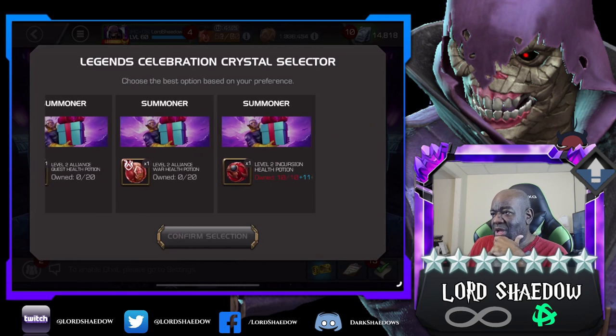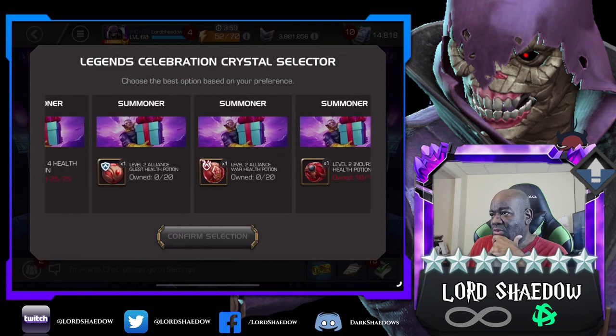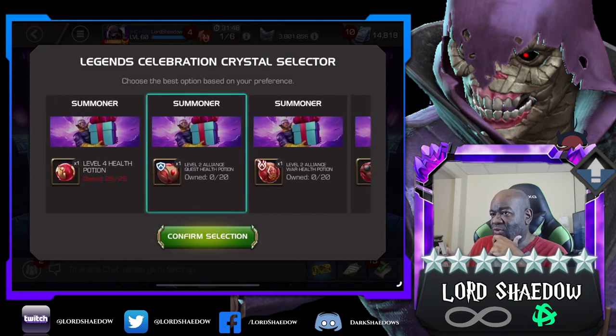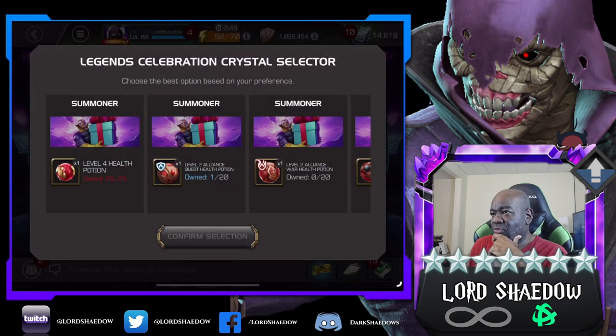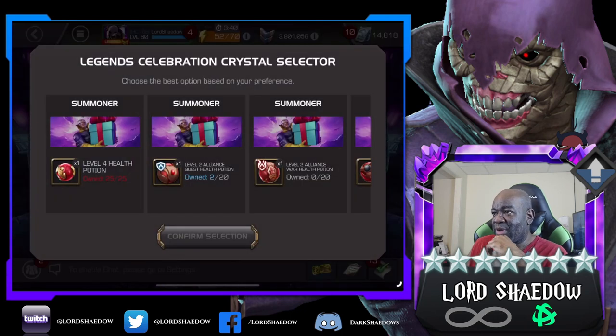Level two alliance war. Level two alliance quest health potion - I think I'll do that because I actually have level four health potions, so let's do the alliance quest one just for when I need a little bit of a top up.